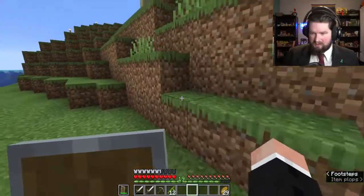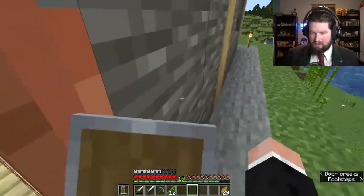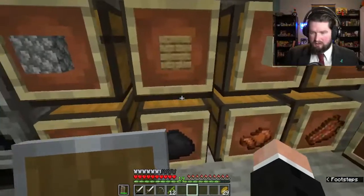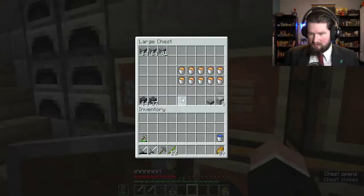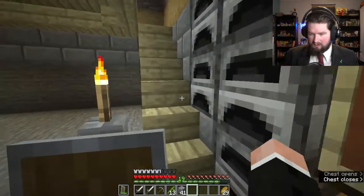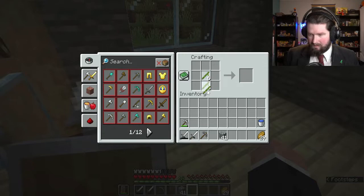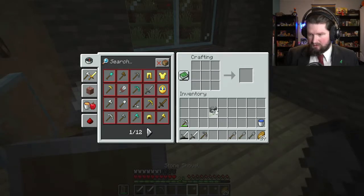I know I saw some down there, so I'm gonna make a couple of shovels and I think we should grab some of that. But you can try to explore down there on your own without it. Let me grab some cobblestone. Let's grab a bunch of these, and then I guess I'm making three shovels.